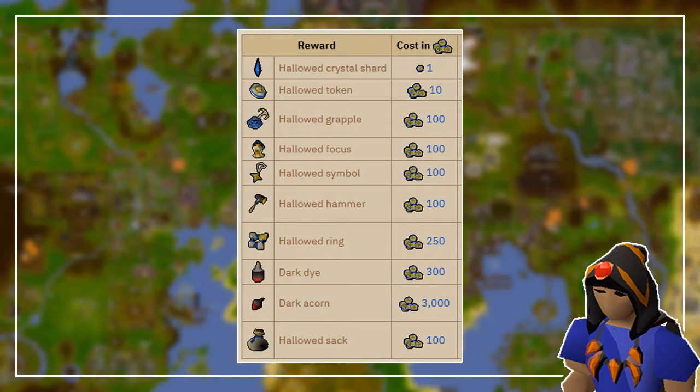My personal buy order recommendation: first a few shards, then the ring, the grapple, the focus, the symbol, the hammer, the dark dye for your dark graceful set, the dark acorn, and any leftover marks should be spent on the recently added Hallowed Sack for more profits.